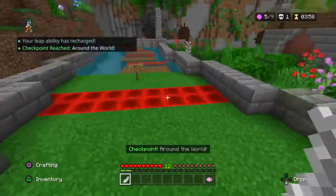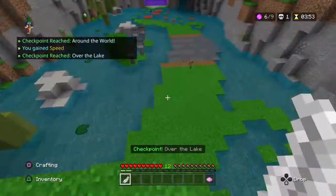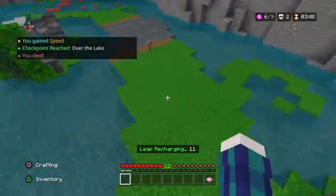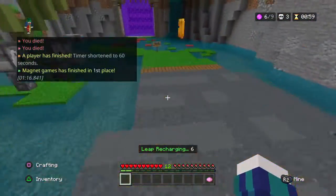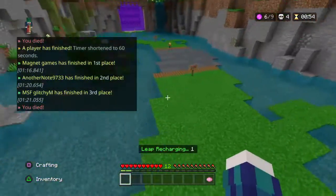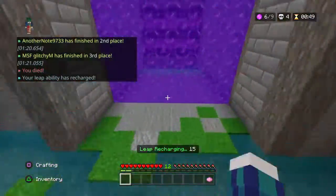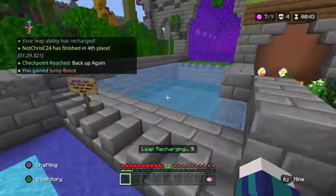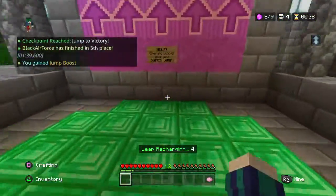I might talk about one or two of the maps while I'm playing this. There is a chance for you to actually be the death — his name is Death — and control the things. It's not too likely but obviously it can happen sometimes.